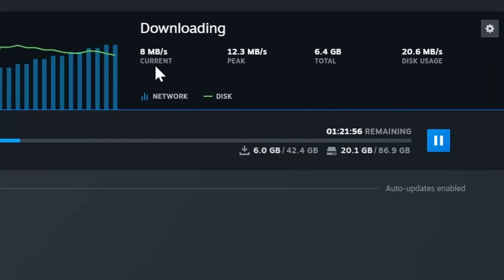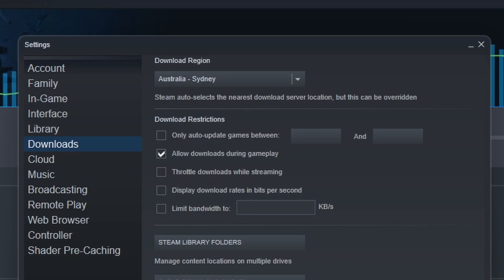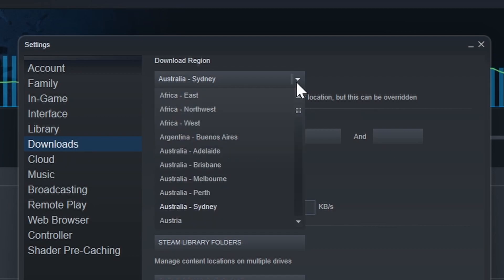Isn't it annoying when you're downloading a game and you know your internet is super fast but Steam just doesn't seem to be going at the full bandwidth? Let's go to the settings. I'm downloading a fairly big game at the moment but I can get faster internet speeds. Go into the settings section, then go to Downloads. In Downloads, select the region you are downloading from. I'm from Sydney, so I'm going to try different areas in Australia where there might not be a blockage.